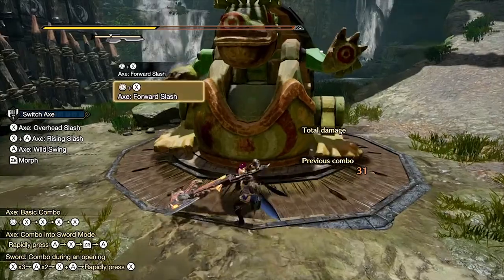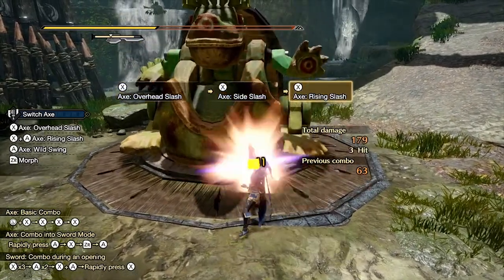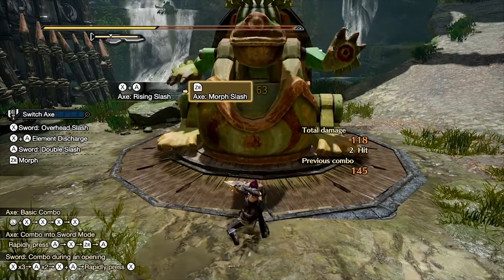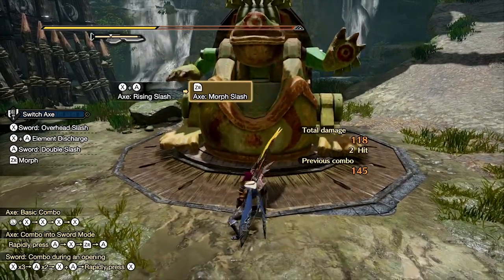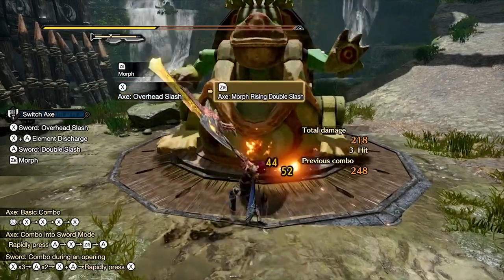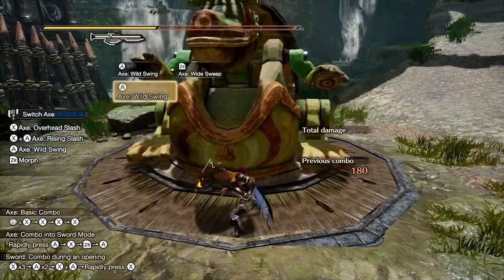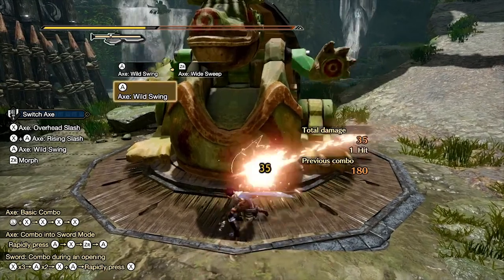I mostly use axe mode attacks to quickly damage the monster and possibly flinch them, which gives the opportunity to follow up with sword attacks. After any attack, pressing ZR morphs the weapon to sword mode and performs a morphing attack — the start of the basic sword X combo. However, after an overhead slash, pressing ZR does the morphing rising double slash, and pressing A two more times after performs the triple slash and heavenward flurry, which is really good for reaching the amp state. After a wild swing, pressing ZR does the wide sweep, and pressing ZR again does the morph slash — great damage but a long animation, so use it wisely.